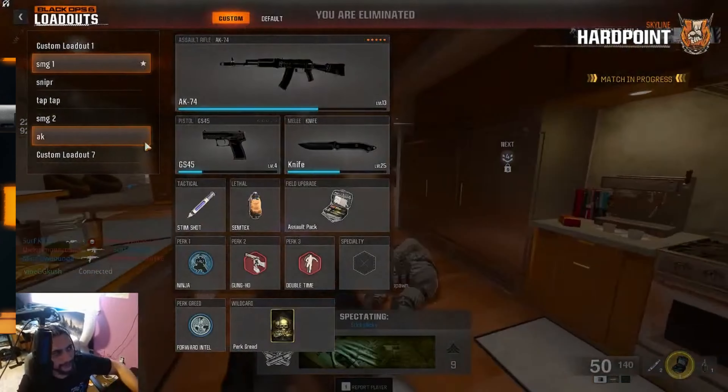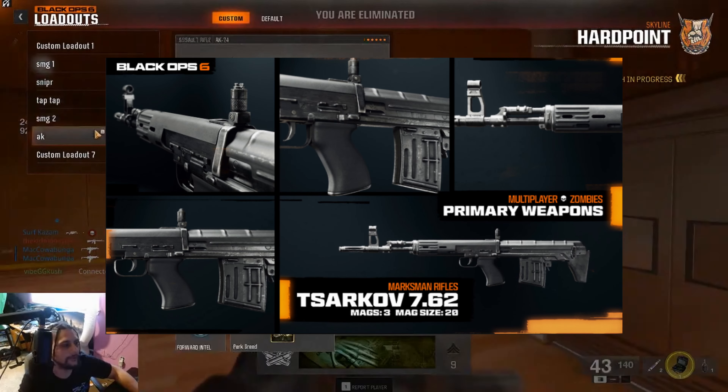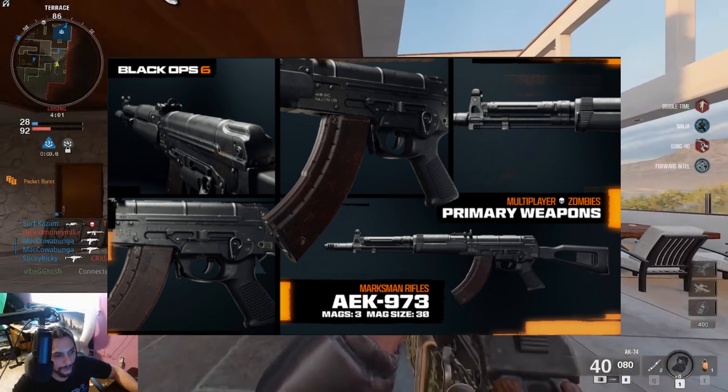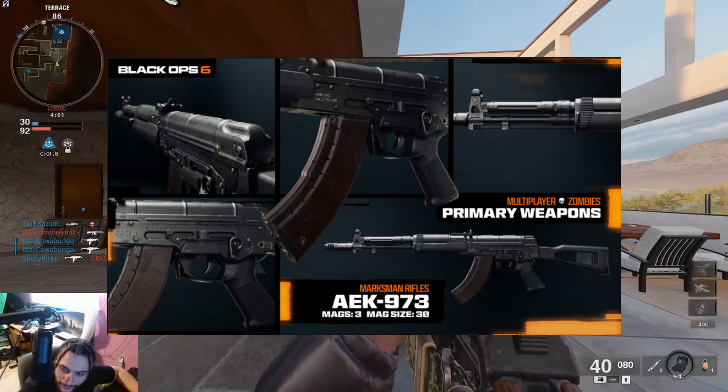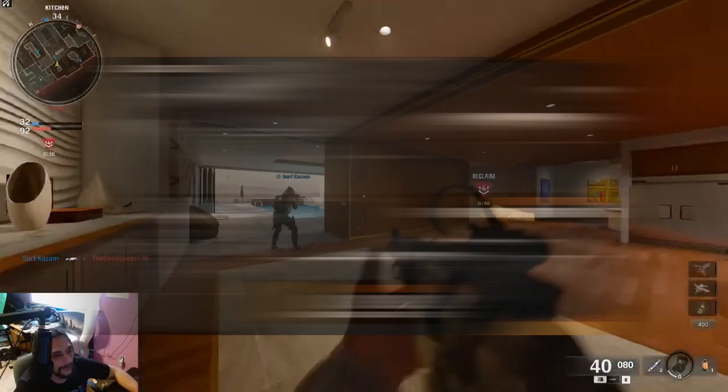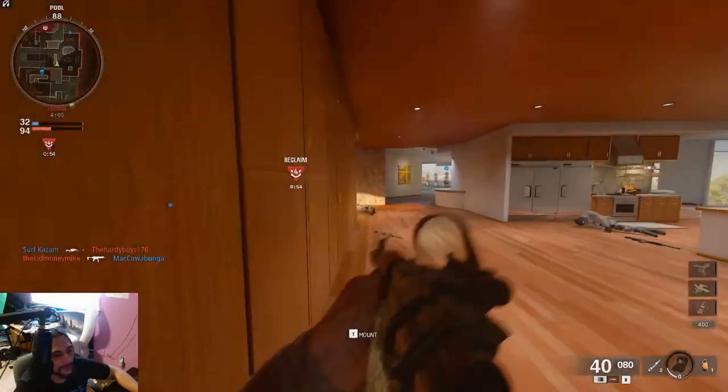The marksman rifles you level up to get are the Sarkov 7.62 unlocked at level 22, the AEK 973 unlocked at level 34, and the DM10 unlocked at level 43. With the crosshair update to snipers after the beta, here are the two snipers you'll need to unlock.